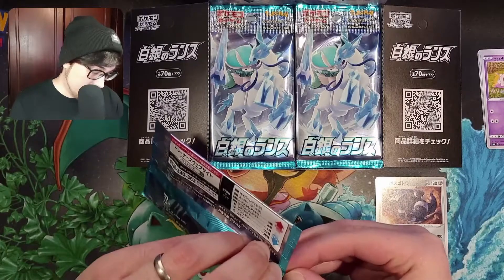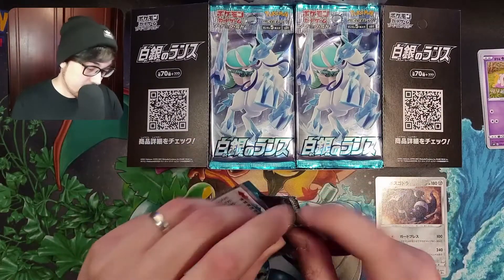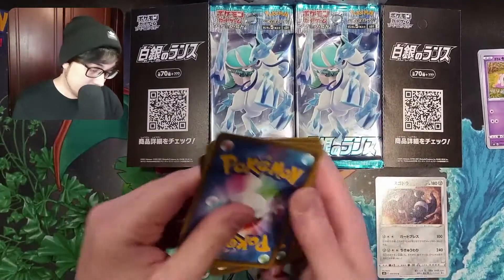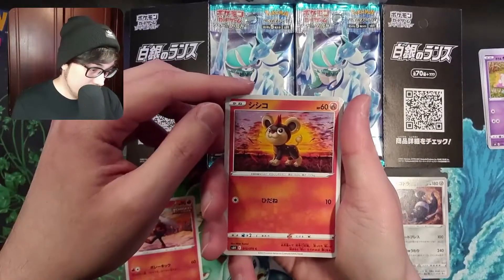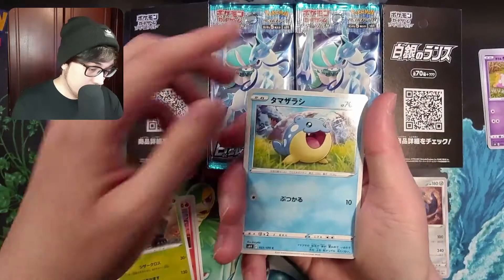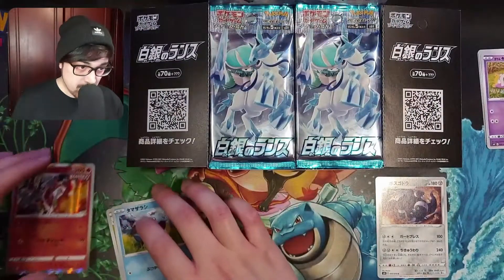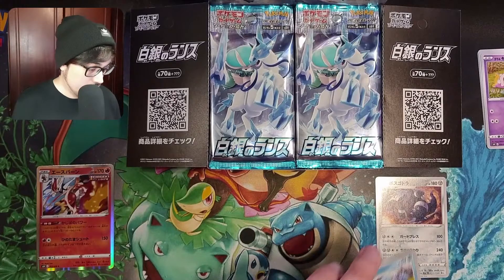Just do one from each side each time. We've got to get through these quite rapidly if I'm going to be opening the full box, otherwise I could be here for a while. We've got Raboot in this one, Lit Leo in the sun, Crustle, Spheal, and on the end a foil Cinderace. We'll pop him there — that's more of a hit than a regular rare card.